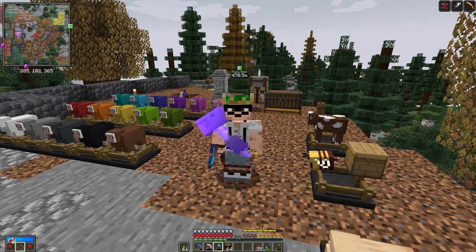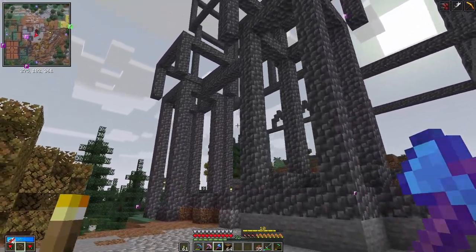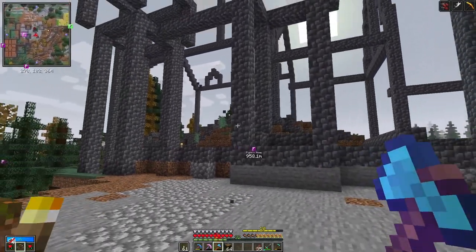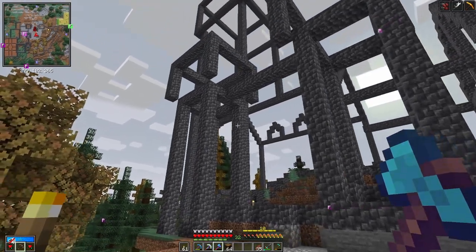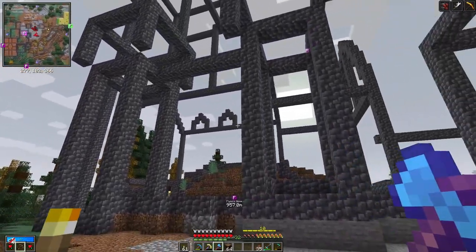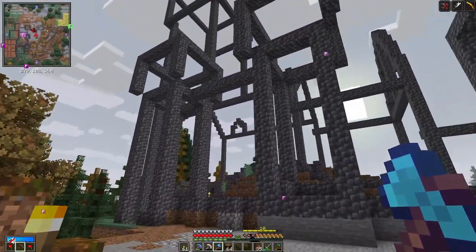Before we do any actual Vault Hunters things — that will be later on in the episode — I do want to get this build started. Basically, what I'm thinking is that it won't be as thick as this; this is just kind of the template for the area. So I'm thinking of basically using a load of andesite to make the shell of this, or just the kind of shape that I'm wanting first, and then move on to the details. I'm going to do a little bit of building, and I'll be right back.